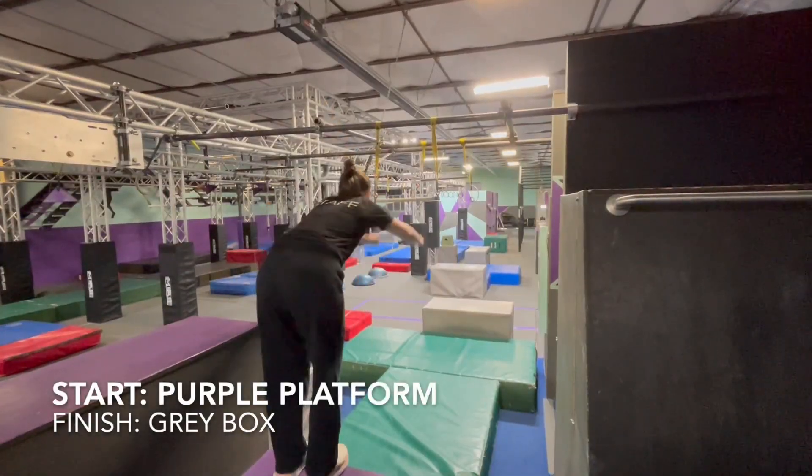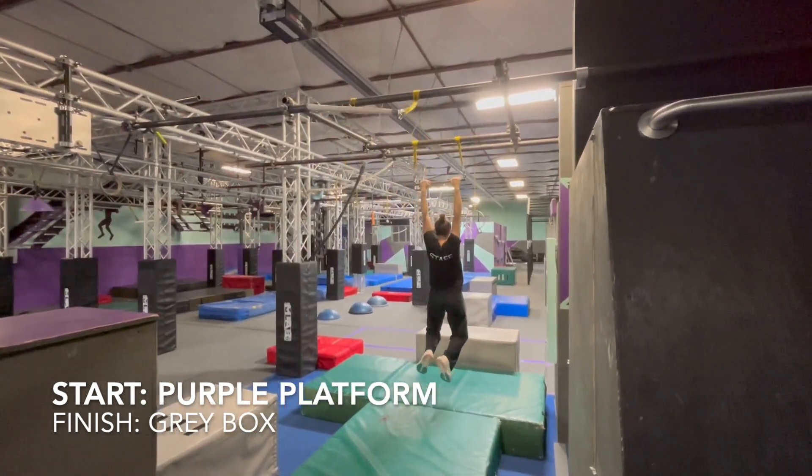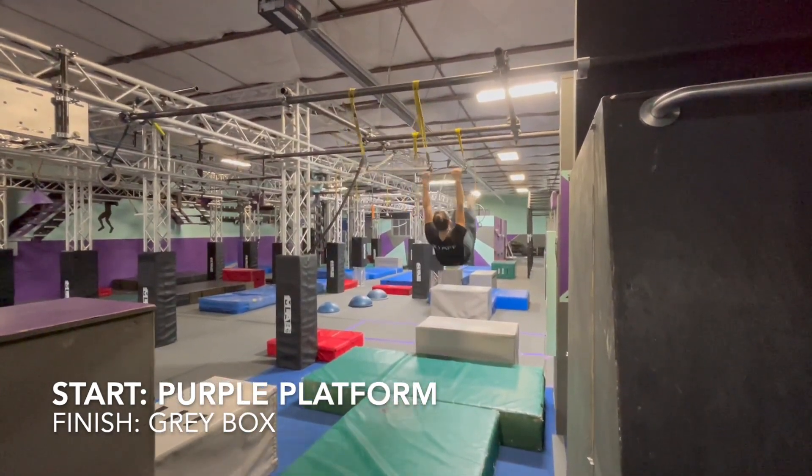Obstacle 6 starts at that same purple platform. You have hands only on the trapeze bars to make your way across to the grey platform.